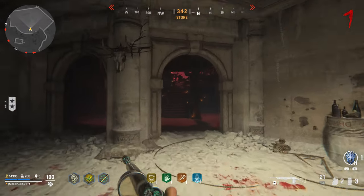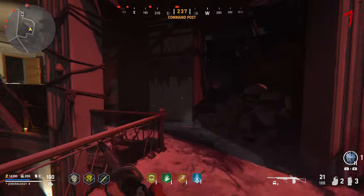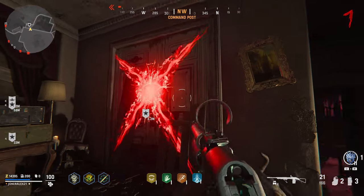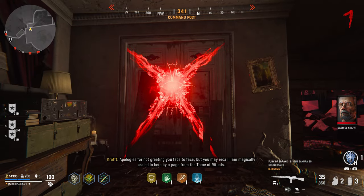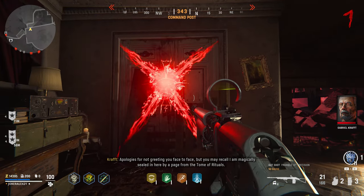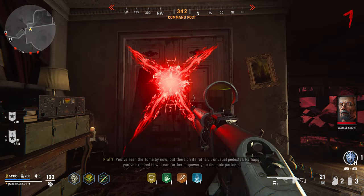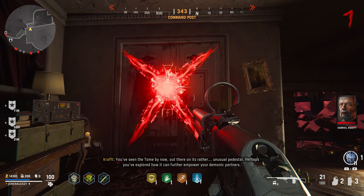Once you return back to the map you will then have a brief bit of dialogue from Kraft, who will inform you that he is trapped behind a door with a spell on it. You will need to head over to this door and interact with it. This door is located inside the command post area, which is the building with Von List's office inside of it. If you just come up the staircase and come around the corner you will see a door with a magical symbol on it — interact with this and you will get a load of quotes from the different entities as well as Kraft.